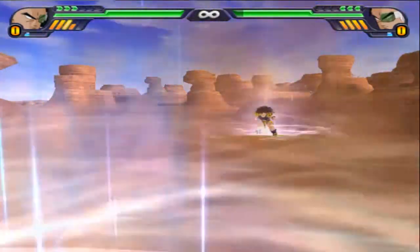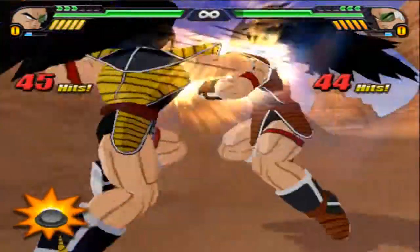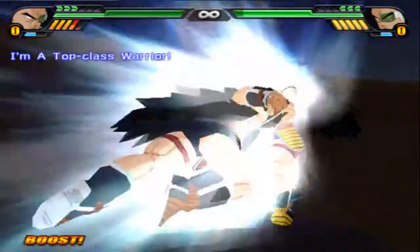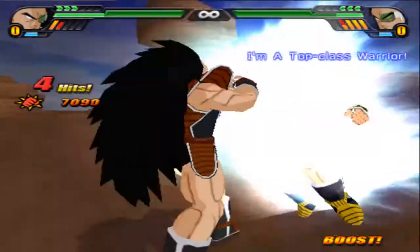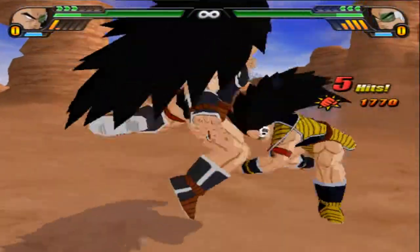Both of them are charging — even though you said they don't charge, they're both doing it. High-speed clash. Gohan wins. Top-class warrior from Majin Buu connects for 7k points of damage. Top-class warrior from Majin Buu blocked by Gohan — blocked by Majin Buu.